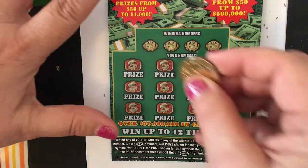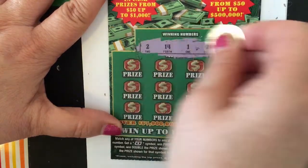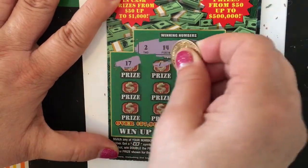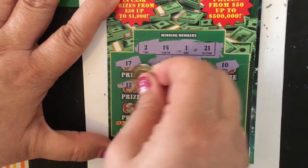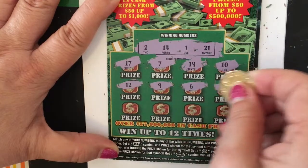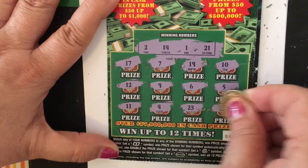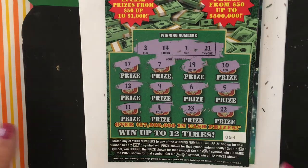So let's scratch and see what we find. The winning numbers are 2, 14, 1, and 21. And we have 17, a 7, 19, a 10, a 12, a 9, a 6, a 5, 11, 4, 23, and 22. I don't see anything lucky there — a lot of one-offs.